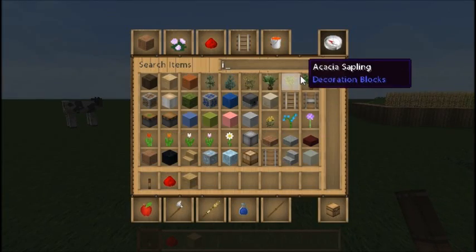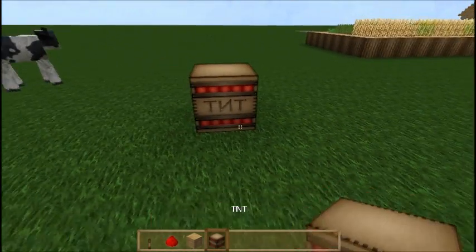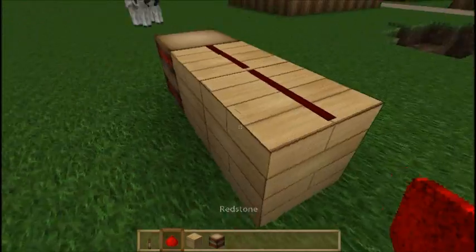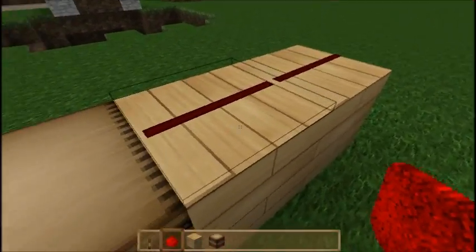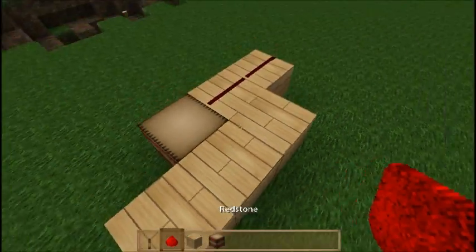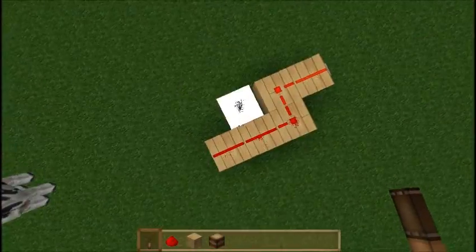If I grab another piece of TNT and place it down with two blocks on the same level, placing a redstone current here will actually be on the block above. This means I can move my redstone around here so it doesn't have to go directly to the block — I can stick a lever on this end, power it, and the TNT is going to ignite.